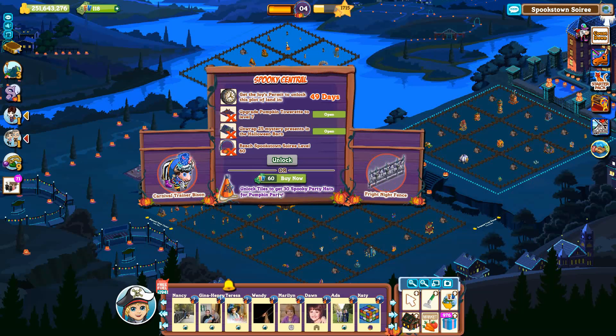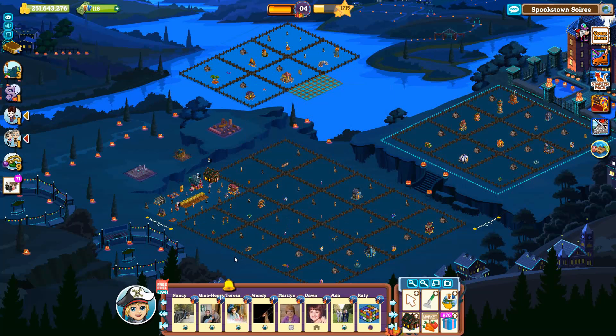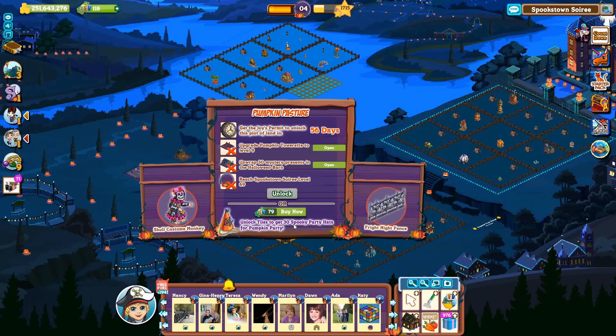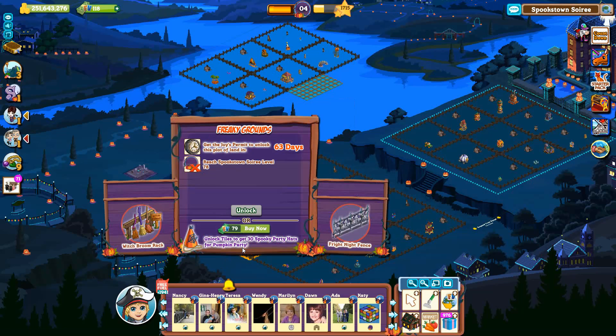Spooky Central opens in 49 days. It requires a level 7 Pumpkin Tourette, opening 25 presents in the Halloween Barn and Farm level 60. Pumpkin Pasture opens in 56 days. It requires a level 9 Pumpkin Tourette, opening 30 presents in the Halloween Barn and Farm level 69. And Freaky Grounds opens in 63 days and requires Farm level 78. Parade Glen opens in 70 days and requires Farm level 87.